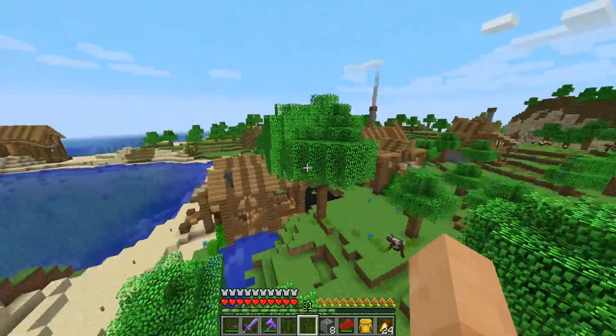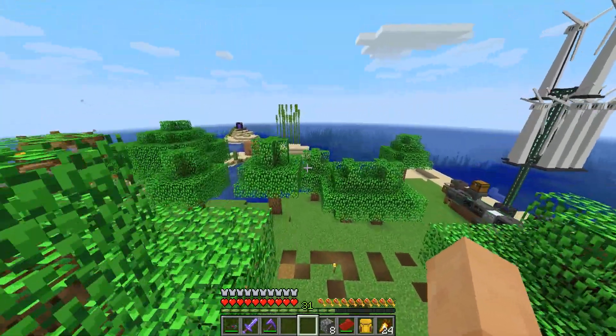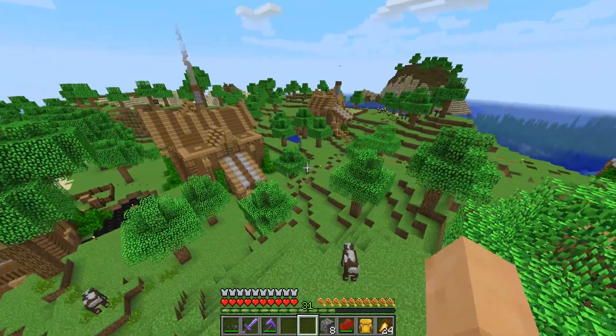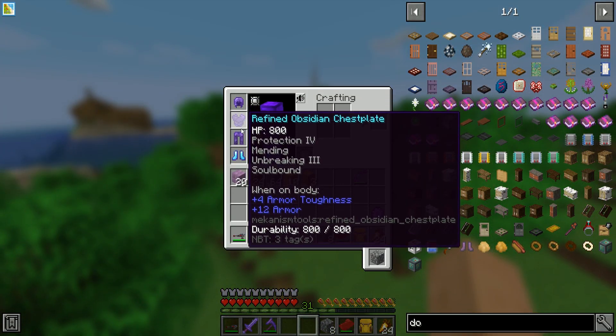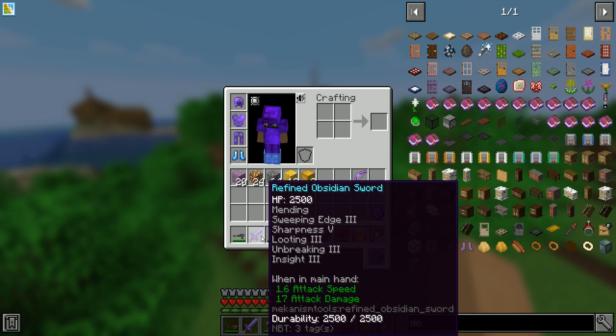Welcome back, ladies and gents — we are back in the world. I did a ton of enchanting over at our enchanting room. I've got myself some pretty good gear — I got a new sword as well, refined obsidian, made that myself. It has mending, sweeping edge, sharpness 5, looting 3, unbreaking 3, and insight 3. That's pretty nice.